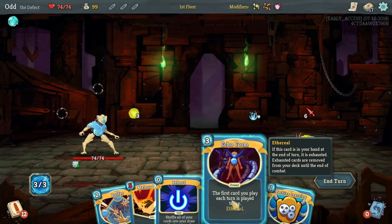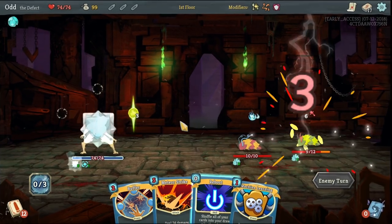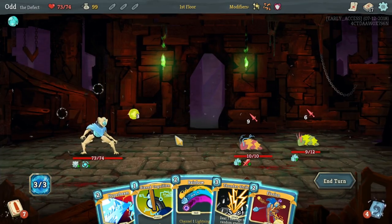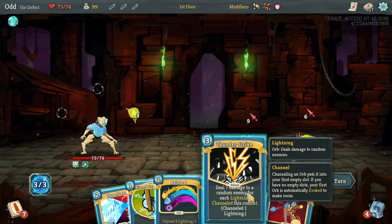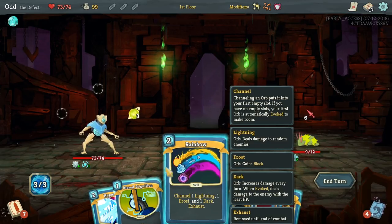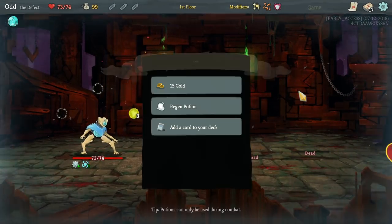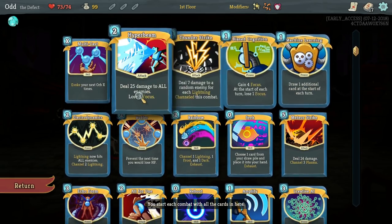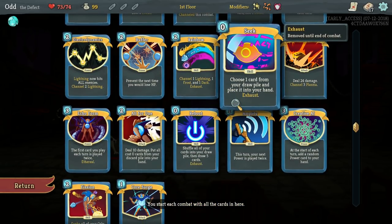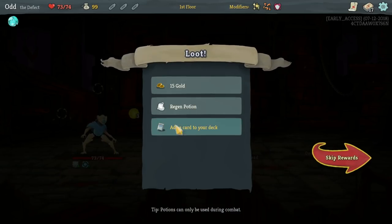Meteor Strike isn't gonna happen. Echo Form is really dirty — it's a really great card. If we play this, we're gonna tank some damage here. We could try and block it, but we just don't have a lot of damage mitigation. I think I have to play Echo Form here. It's so good. We do have the plated armor, so we're gonna block five each round if we want. Now what's gonna get played twice?